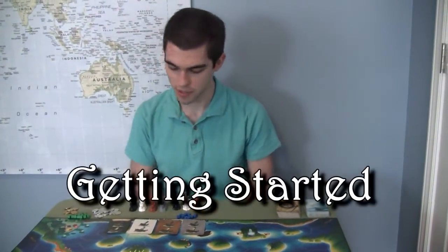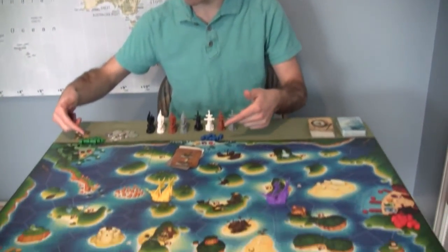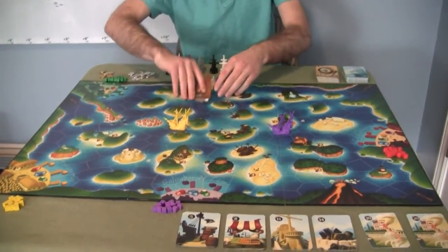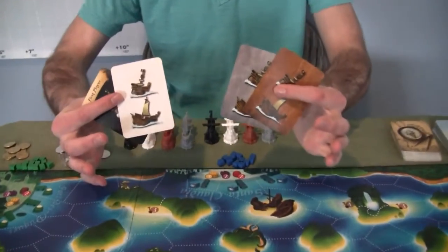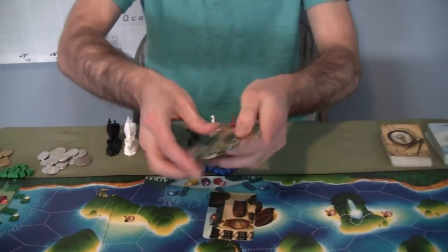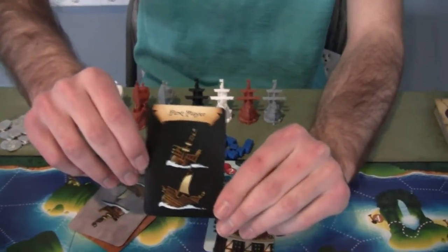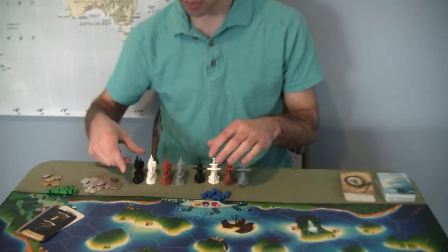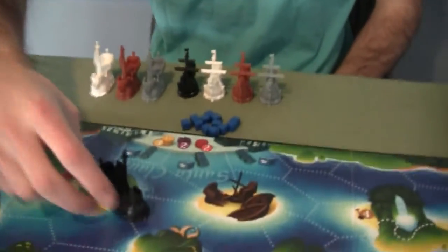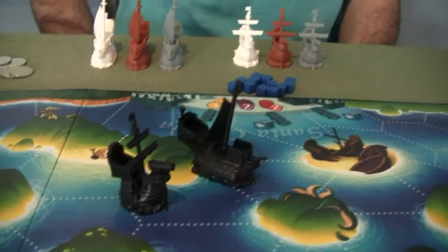You start the game by setting up the game board and putting the cubes in the respective ports based on their color. You take these cards, which are the cards that tell you which ship you're going to control, shuffle them around, and whoever pulls out the black ship is going to be the first player — because that's the name of the game, Black Fleet. After choosing that, each player will get their corresponding color ships: their merchant ship and their pirate ship. The pirate ship's the little one.